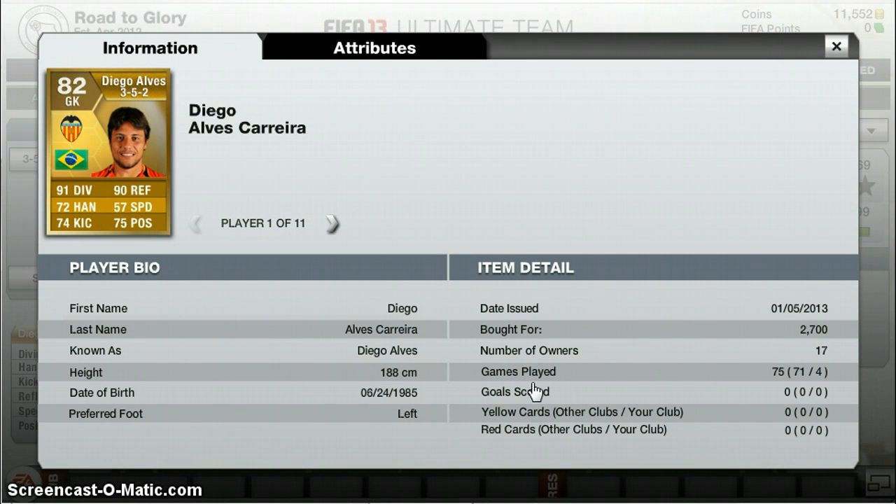First, Diego Alves — 2.7k for him. 91 diving, 90 reflexes, 72 handling, 74 kicking, 75 positioning, and not really that slow with 59 speed. 1m 88 tall. Really great player.